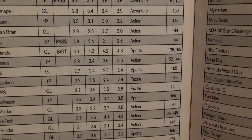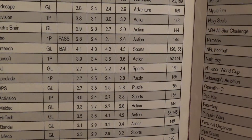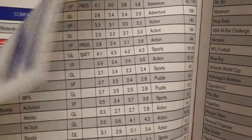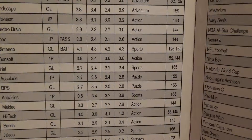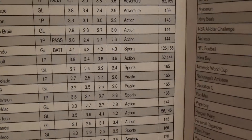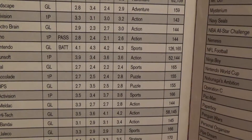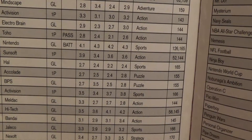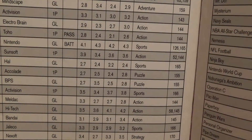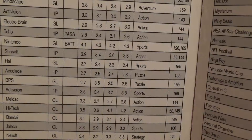Gargoyle's Quest from Capcom got a 4.1 in graphics and sound. Gauntlet 2 from Minscape got a 2.4 in challenge. Go-Go-Tank from Electrobrain got a 2.3 in play control. Godzilla from Toho got a 2.4 in play control and a 2.1 in challenge. Golf from Nintendo is by far the highest rated across the board: 4.1 in graphics and sound, 4.3 in play control, 4.2 in challenge, and 4.3 in theme and fun. HAL Wrestling got a 2.4 in play control, a 2.2 in challenge, and a 2.4 in theme and fun. The Game of Harmony from Alkalade got a 2.5 in play control and a 2.4 in challenge. Hattress from Bulletproof Software got a 2.5 in challenge.